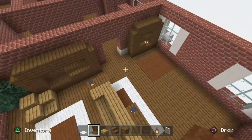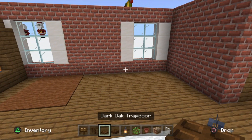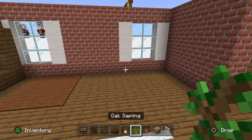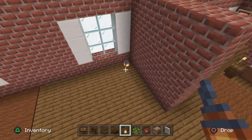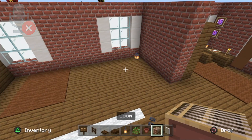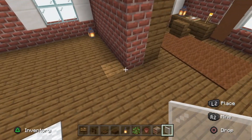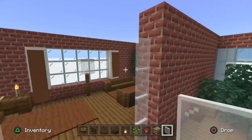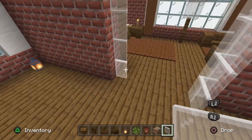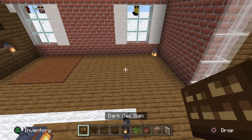Grab dark oak signs, dark oak fence, dark oak trapdoors, dark oak wood slab, a lantern - sorry, I forgot a lantern in this corner, placing it now - oak saplings, a flower pot, a loom, and white stained glass panes. Use the white stained glass panes for the doorway here: build one-two-three-four on both sides of the doorway and bring them forward so they curve out. Sorry I forgot to use these earlier!